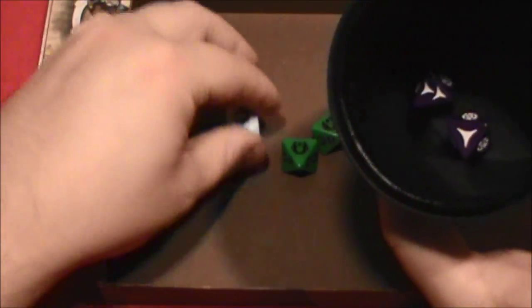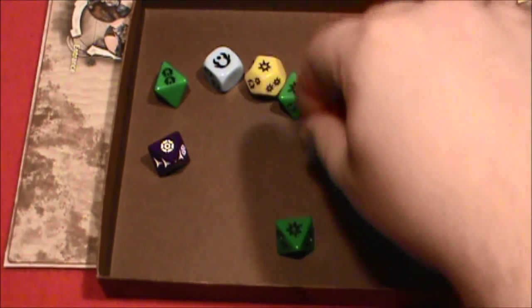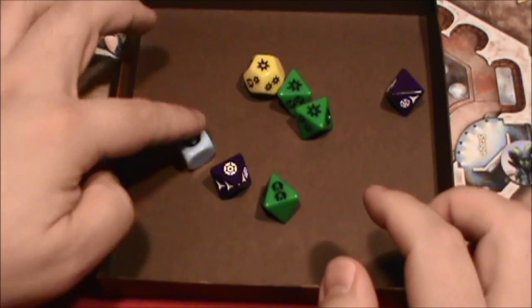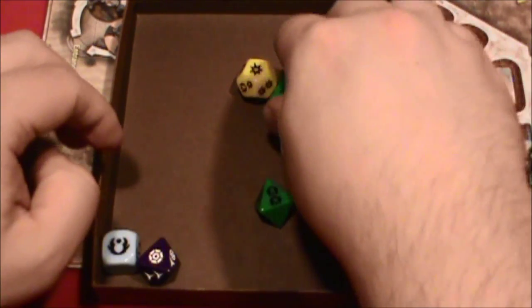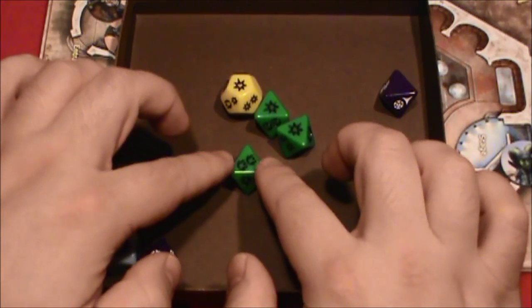Here are the difficulty dice, and we've got our helpful dice here and ability dice here. Here goes the melee attack with the vibro axe. We've got a hit, and a hit, and a hit. I think these are going to cancel — this is a threat and this is advantage, so we'll move those out. So we end up with three hits and two advantage rolled.